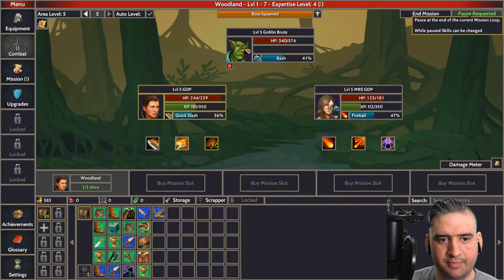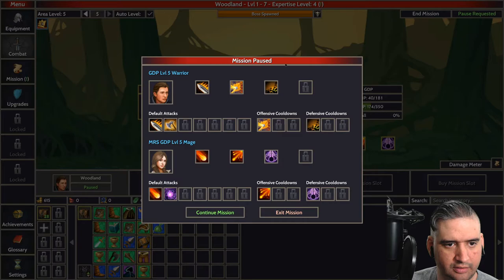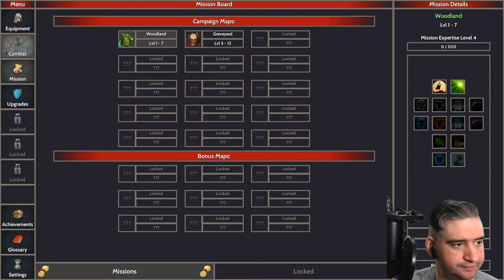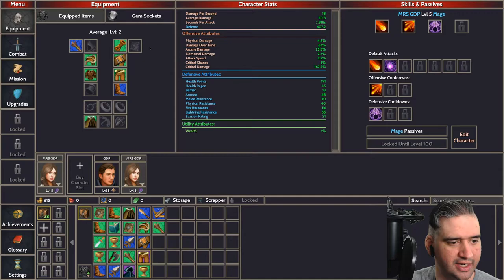I'm going to request a pause — pause at the end of the current mission loop, which I'm guessing is when this boss dies. He's level five. Let's see when he bites it — okay, he just bit it. I'm going to exit. Looks like I unlocked the graveyard, which is cool. Let me see what we got — this basic staff, we're going to give to Mrs. GDP because it's level five.